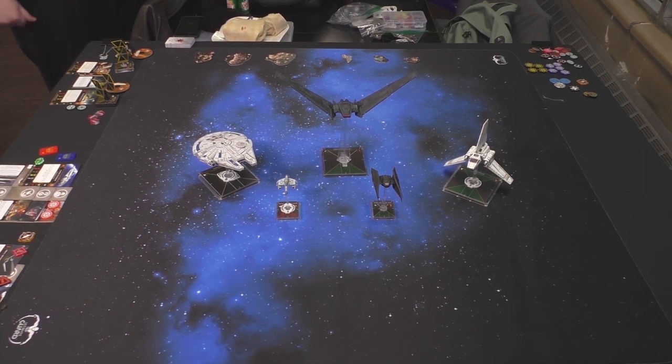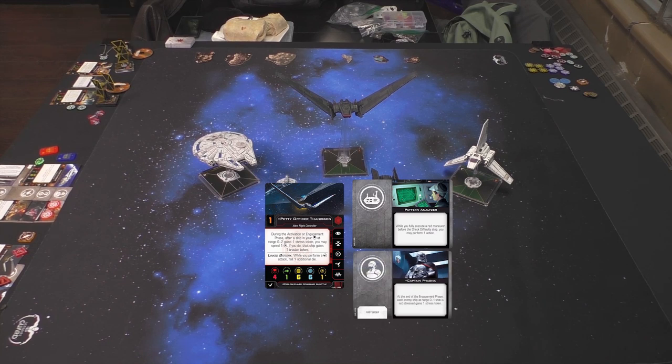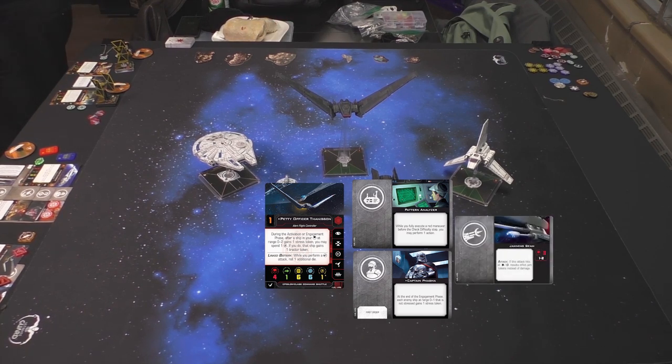The last ship is the Upsilon Class Command Shuttle with Petty Officer Thanison. Upgrades are Pattern Analyzer and Captain Phasma. You're seeing Phasma paired with Thanison quite a bit — this helps set up for the next round. At the end of the engagement phase, if you're near the shuttle, whoever picks it can assign a stress token, which becomes a tractor beam token and pushes you off. This could synergize with Captain Kagi. All of a sudden you're finding yourself stressed, jammed, and tractor beamed — and it's got a jamming beam as well. At range zero to one in arc, you're going to be in trouble.